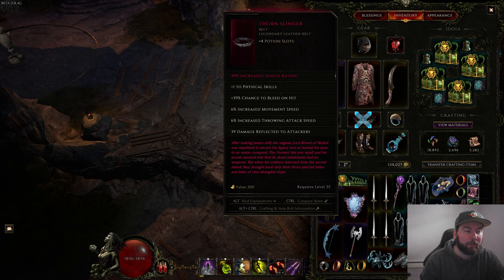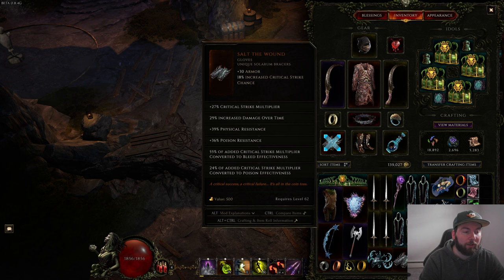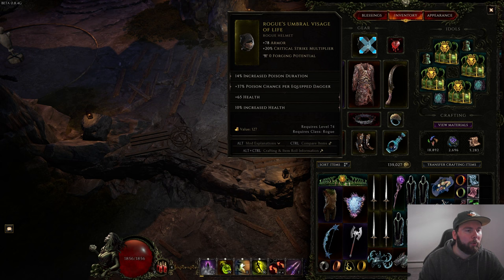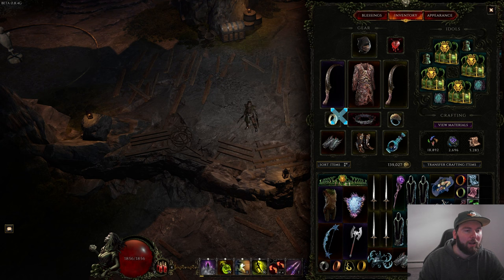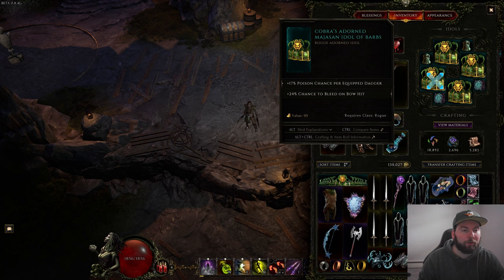We have a Thorn Slinger with one LP and increased dodge rating — you can also get hybrid health or increased health which helps. Salt the Wounds with LP would let you get throwing attack speed, which really helps your damage. A Bleeding Heart where you'd want critical strike multiplier, damage over time, poison damage, or poison penetration. For the helm, you want poison duration and chance per equipped daggers. On a ring, make sure you have at least a tier one throwing attack mana cost reduction to make Umbral Blades free and use it as a mana generator.